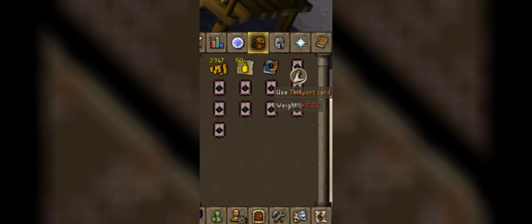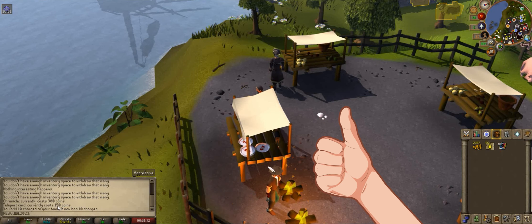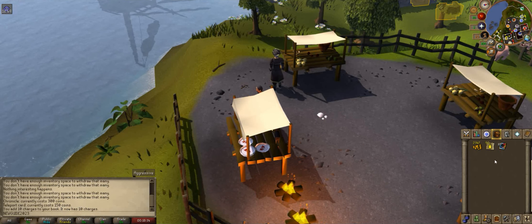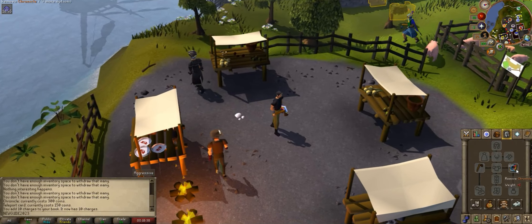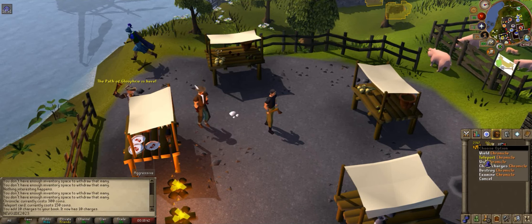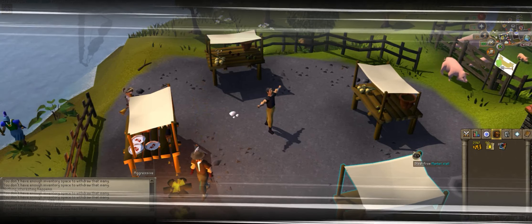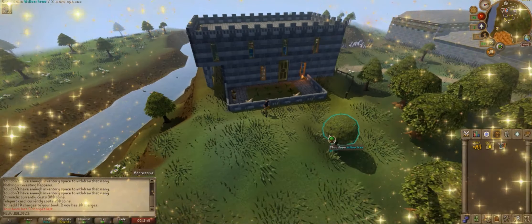Now that you have the book and the cards, you need to use the cards on the book. Automatically, all the cards will be added to the book. Now that you've added them, you can carry the book as a shield, but it's not necessary. To use it, simply right-click on the book and then select Teleport. And there you are at the Champions Guild just below Varrock.